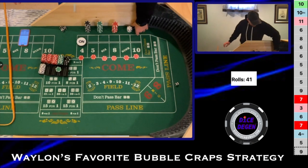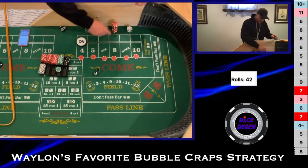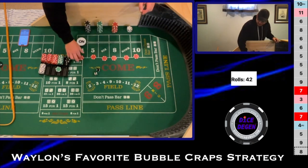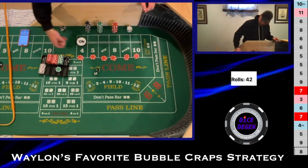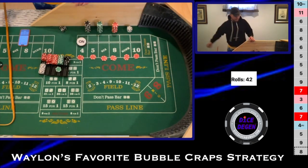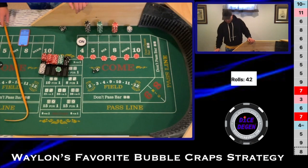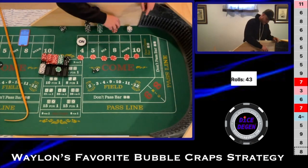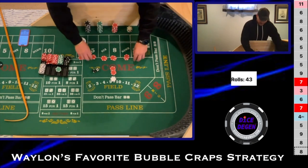Six-two, easy eight — up against the chip stack. It's going to pay us $5. We press everything up one unit. Back to back — another 6-2 easy eight — paying $10 or $11. Coming back down. Then a 6-4-10 out there on the end, paying us $9 — I'll pay $10. We go up to the two-unit level on everything.